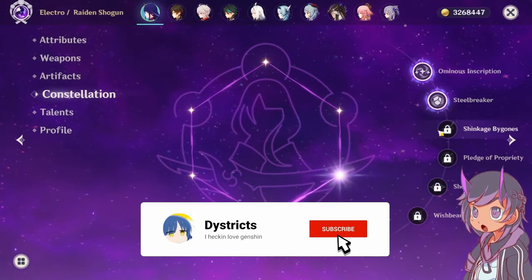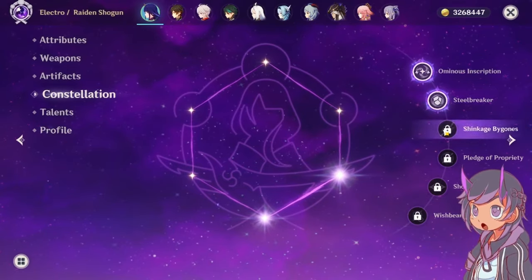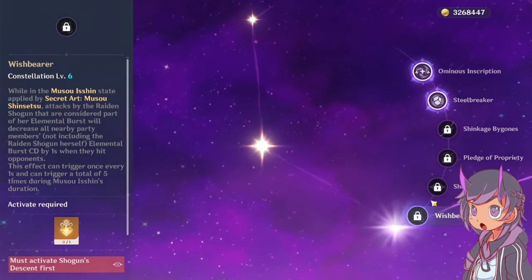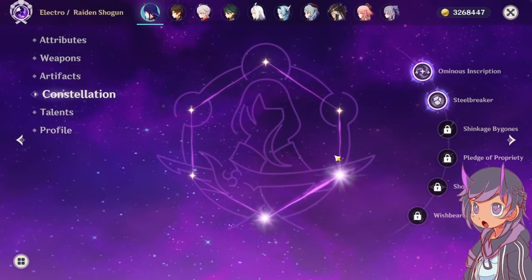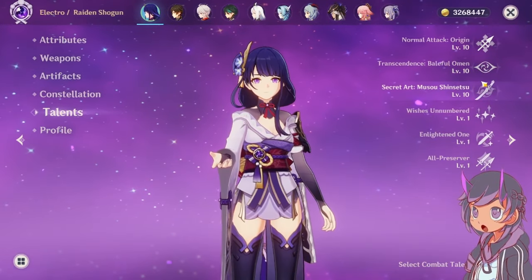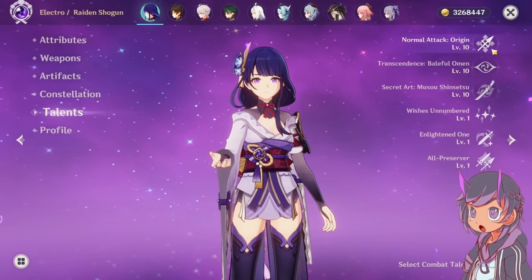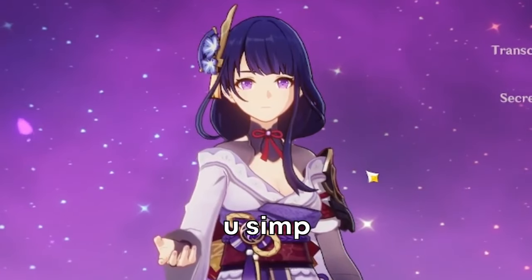Then there's C2. I was going to get C3, but we won't go into that. C1 to C3 is more for her on-field performance, and C4 and C6 are more for support Raiden. Just know she does not need constellations to be playable — she can be at C0 and still do her job. If you don't care about crowning, just focus on leveling up her skill and burst. Don't level up her auto attack — it's kind of useless. I leveled it up because I'm a simp for this character.